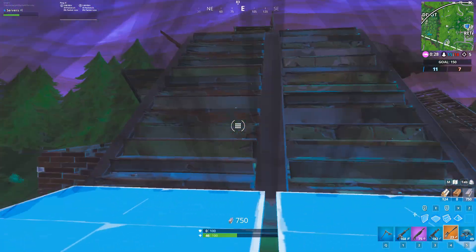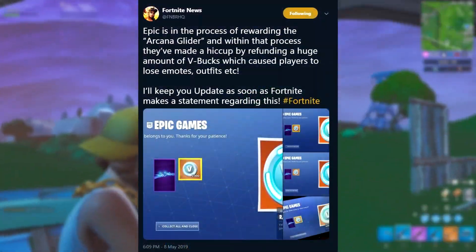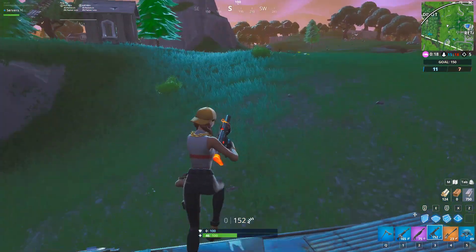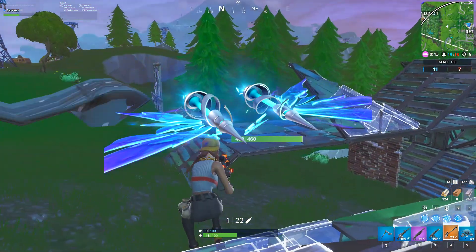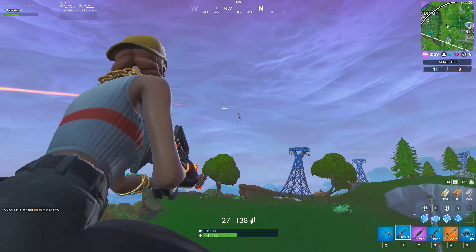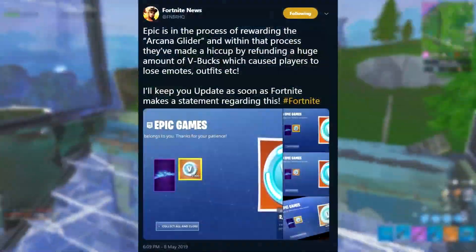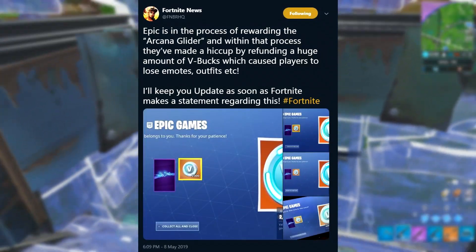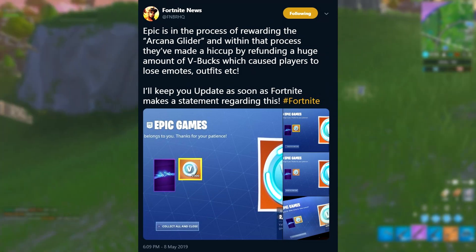News first came about just a few minutes ago from FNBR HQ. They let us know Epic is in the process of rewarding the Arcana Glider. As we already know, if you didn't actually get to experience the unvaulting event — as long as you queued into the unvaulting event mode when it was around — you're going to get this Arcana Glider for free as compensation because some people couldn't get to see the event. Within that process, they've made a hiccup by refunding a huge amount of V-bucks, which caused players to lose emotes, outfits, etc. I'll keep you up to date as soon as a statement is made, but at the time of this recording no statement has yet been made.